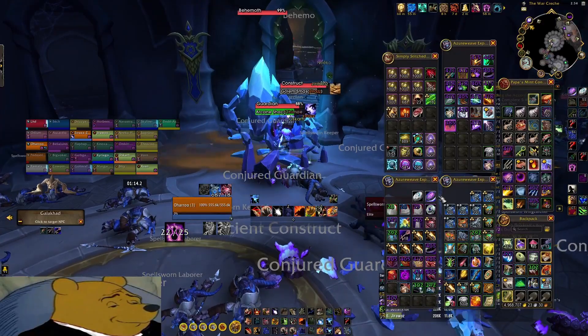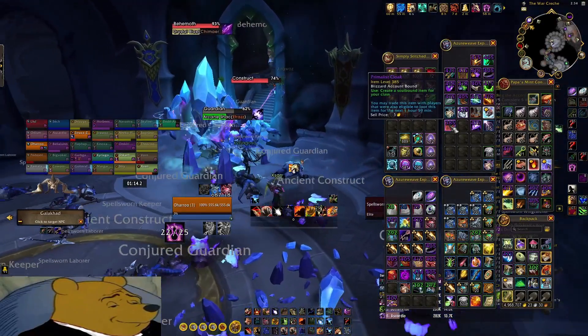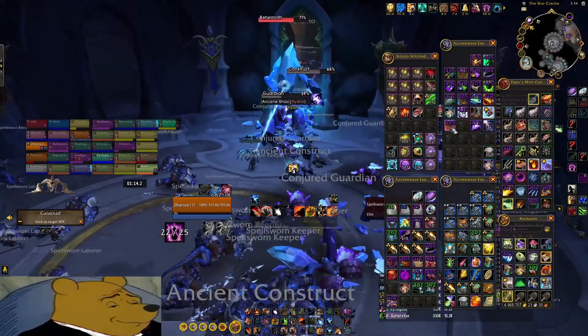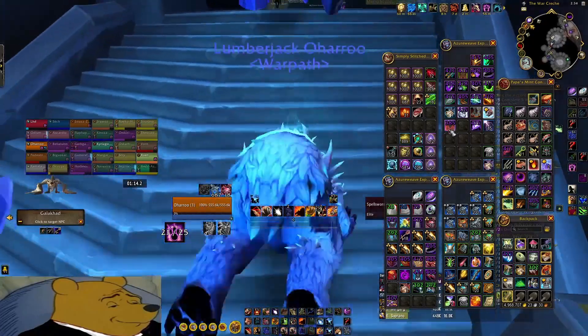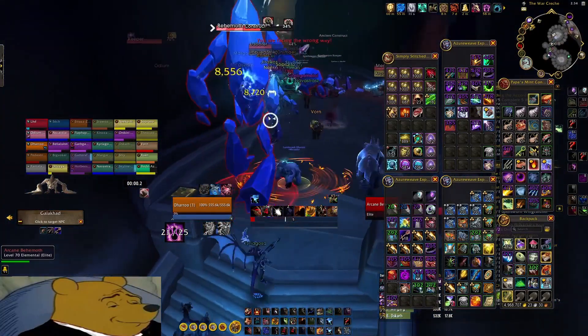Make sure to empty out your inventory, because you will get a lot of these primalist items that you can trade to your alts. If you have a mailbox, you can drop one and send them mid-farm.